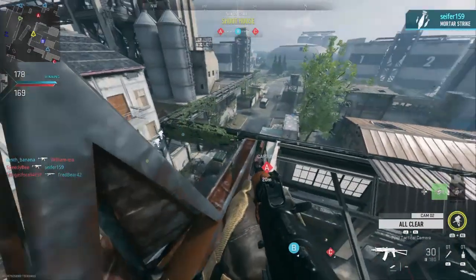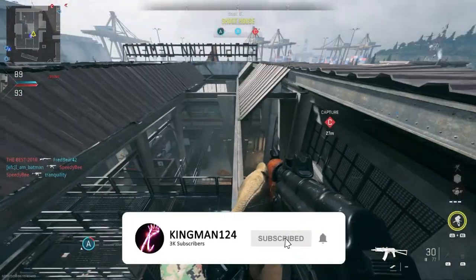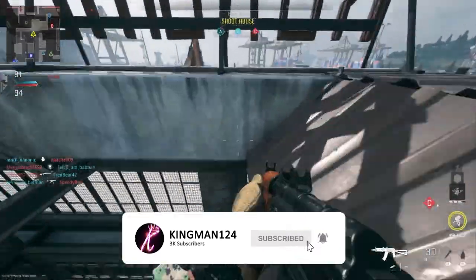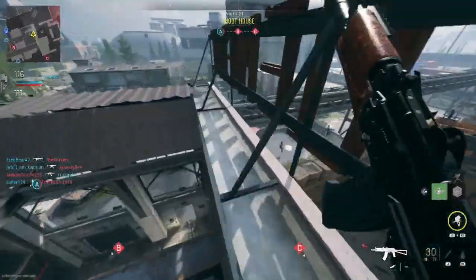This method is absolutely insane — comment down below what you think about it. If you're bored of that spot, you can literally drop on these beams and run across. Just be careful because you can actually fall down. And then you can also jump up here as well, which is pretty awesome. Yeah, you're fully on top of the map on Farm 18.